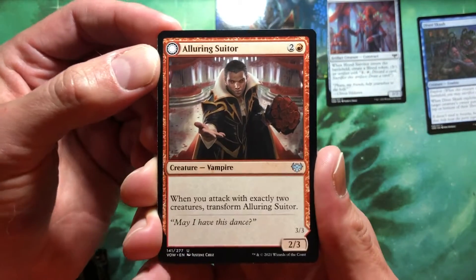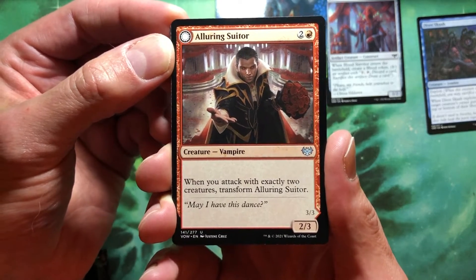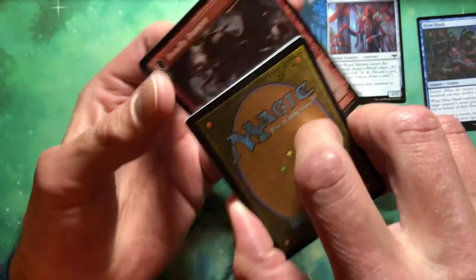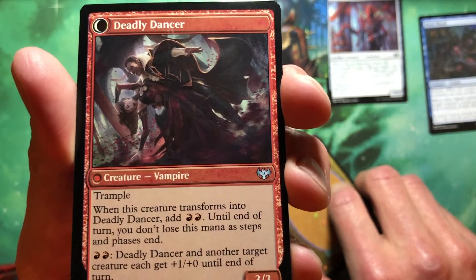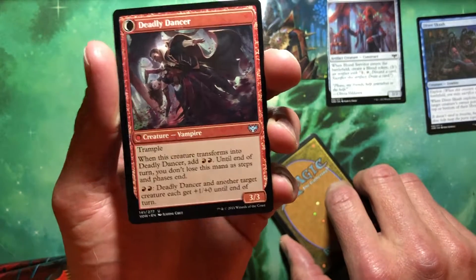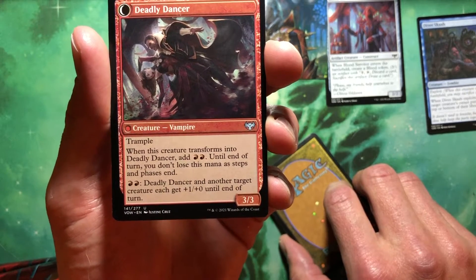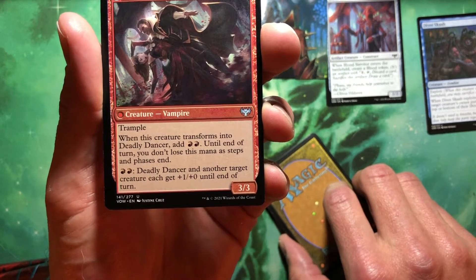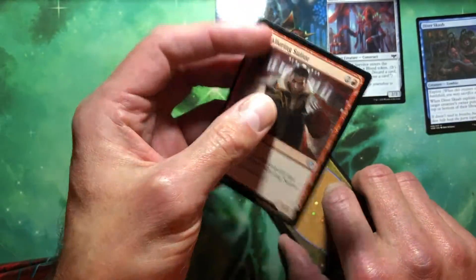A Luring Suitor — here we go. Two and a red for a 2/3 vamp. When you attack with exactly two creatures, transform the suitor. And what do you turn into? Deadly Dancer! Now it's a 3/3 with Trample. When it transforms into Deadly Dancer, add two red mana, and then two red — Deadly Dancer and another target creature each get +1/0 until end of turn. Meh, but you're going to the party.